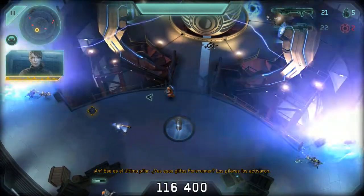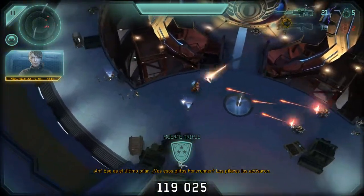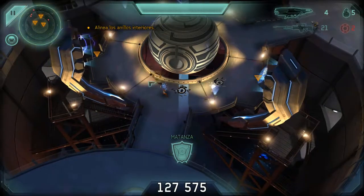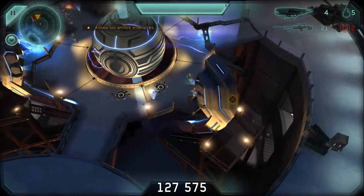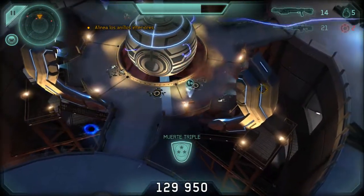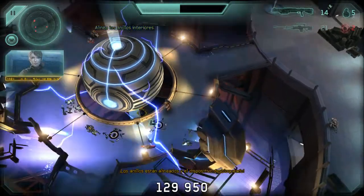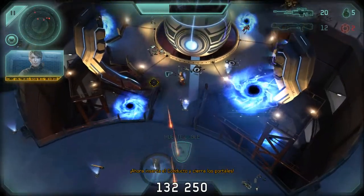There. That's the last pillar. See those Forerunner glyphs? The pillars activated them. Use the glyphs to align the rings and unlock this Forerunner device. The rings are aligned and the device is unlocked. Now insert the conduit and close the portals.